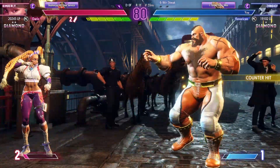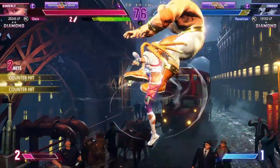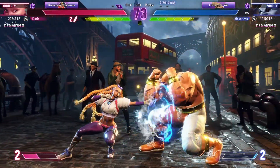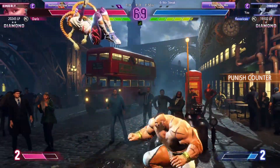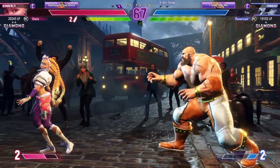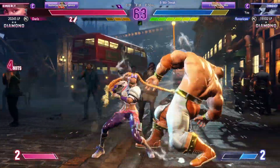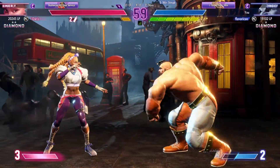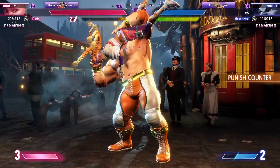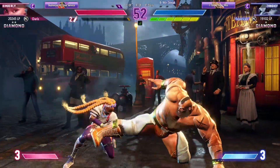Player two needs to use the threat of the corner. Huge opportunity here with no way to backdash out of danger. Jumps in. Shows the medium kick. Drive gauge management here is going to be vital — both fighters will have to decide whether they want to go with an all-out offense powered by their drive or play it safe and conservative. Big throw.